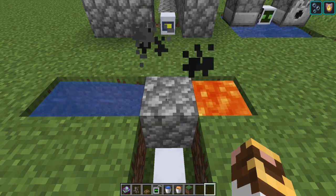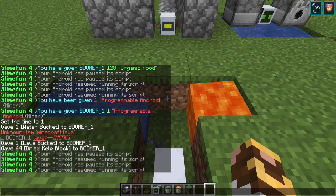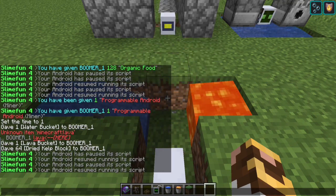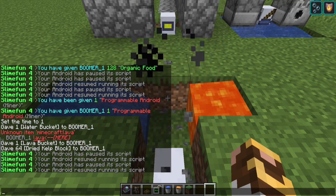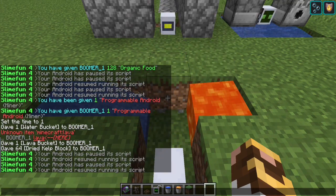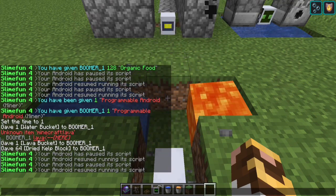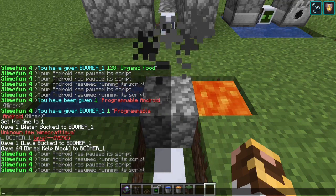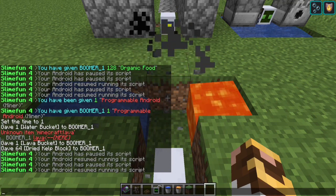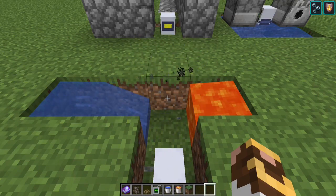Going back to my channel, I want to say it's around episode 18 or 19 where I actually built that water-lava tower and set all the miner androids up — I can see the tower in the thumbnail. I was testing high-yield farming. Check out either episode 18 or 19 to see how the tower is set up. Anyway, I'm digressing a bit — you could set up a ton of these. Let's move on to the next android.